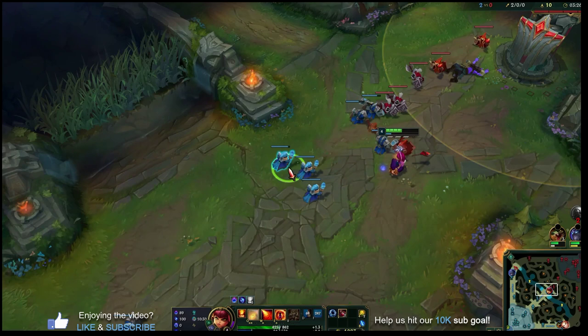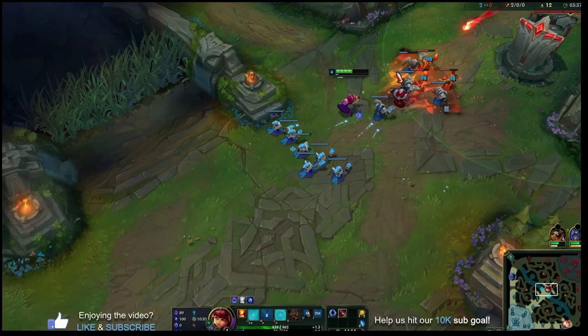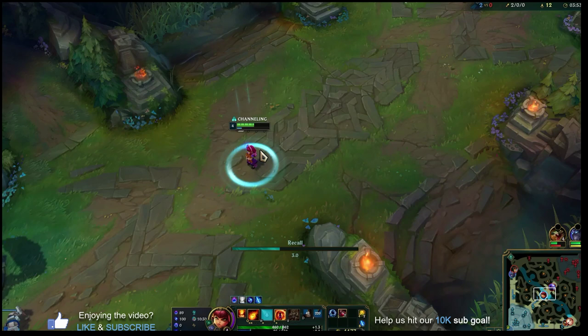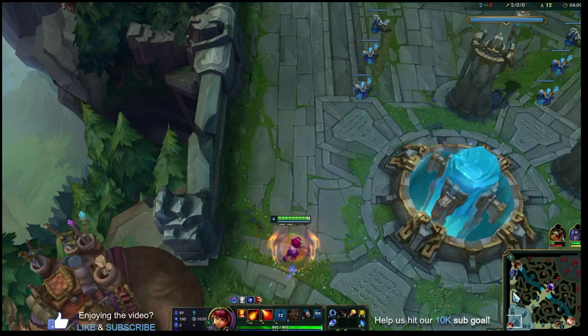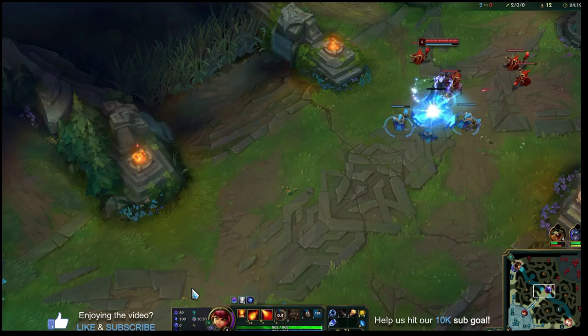You can use Q to shove waves since it refunds mana cost and halves the cooldown when it kills a minion. You can also use W for area-of-effect damage on minions to push. After getting a few kills, we're building toward Luden's Tempest. Ideal first back is Lost Chapter — we can't get it right now so we grab a Blasting Wand and Sapphire Crystal. Walking back to lane, use E for that slight move speed boost to get back faster and not miss last hits or experience.